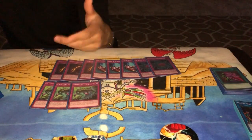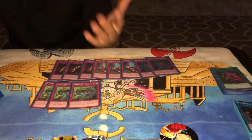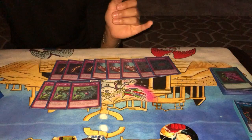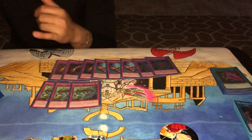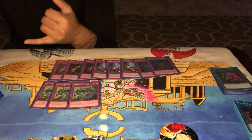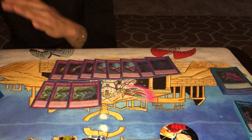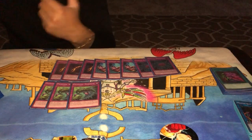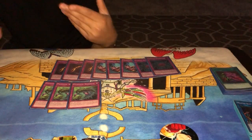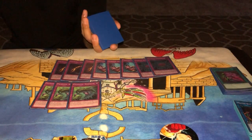Marella is naturally the win condition in my deck a lot of the time — setting up for that next-turn Toadally Awesome, special summoning Swap Frog from the deck, sending Ronintoadin. If Toadally Awesome lives, you get to special another Swap Frog and your entire frog engine is started just because of Marella. That's why I play it at three. It also ups the Paleozoic count, and this is obviously not just a frog deck — it's a Paleozoic frog deck.